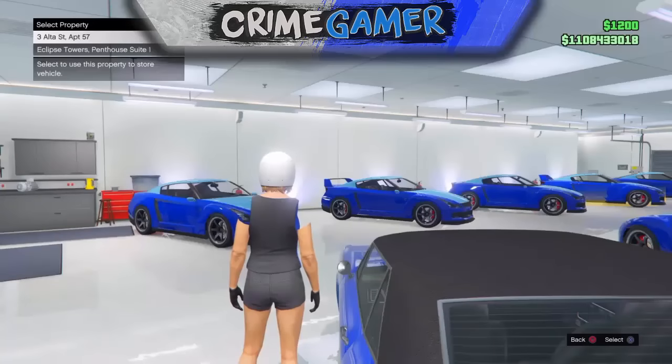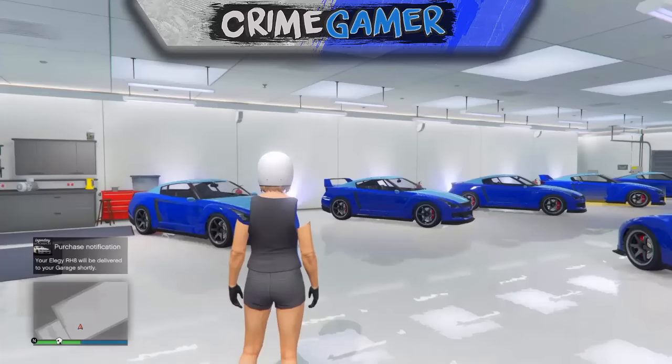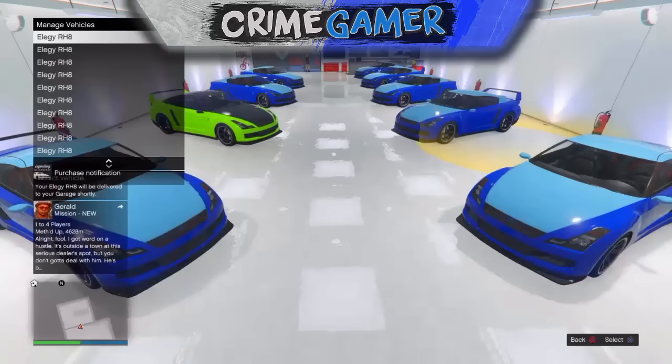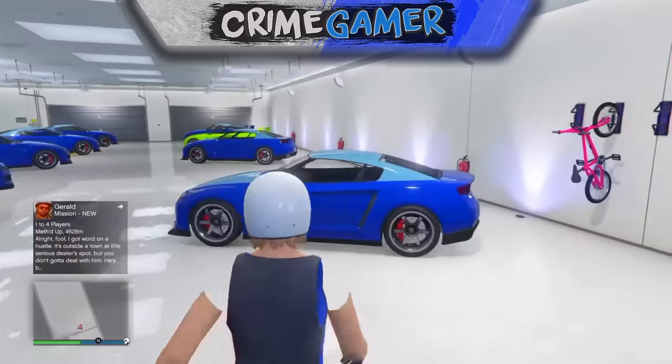Now you want to bring the Buccaneer — or whatever car you've got off the street — back to your garage. Pull your phone up again, recall another Elegy, and replace the Buccaneer. Hit the blue circle in your garage and replace the Elegy you just ordered with another Elegy. I recommend choosing the Elegy that's right next to the Buccaneer or the one you've just ordered.